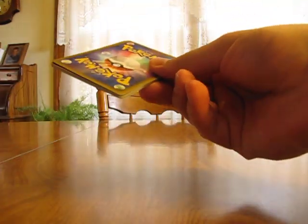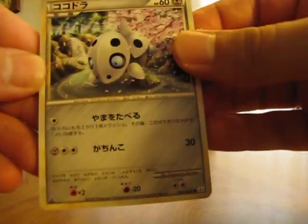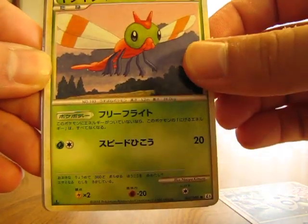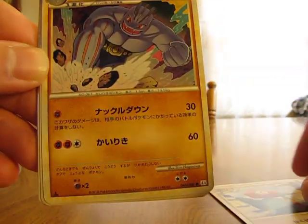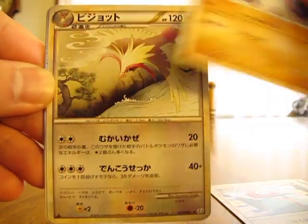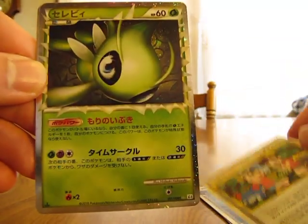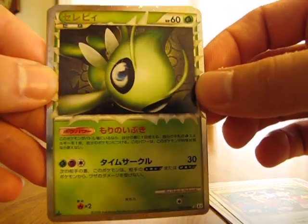I think I got a Machamp Prime in that one. And the next two I'll try is the reverse and rare. So we have Aron. Yanma. Porygon. Machoke. Pidgeot. Supporter card. Celebi Prime — yeah, this is a prime card here. Pretty excited for that one. Celebi Prime.